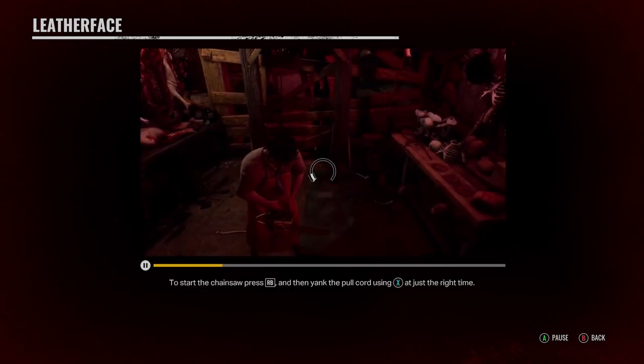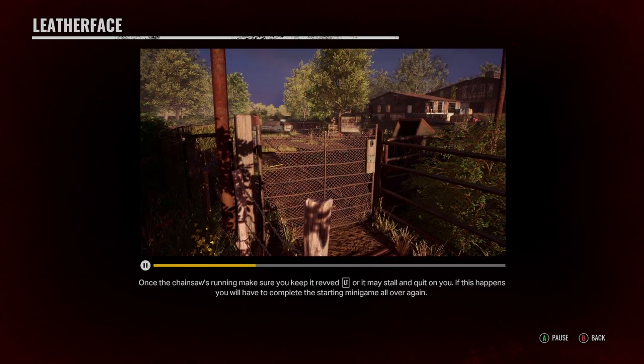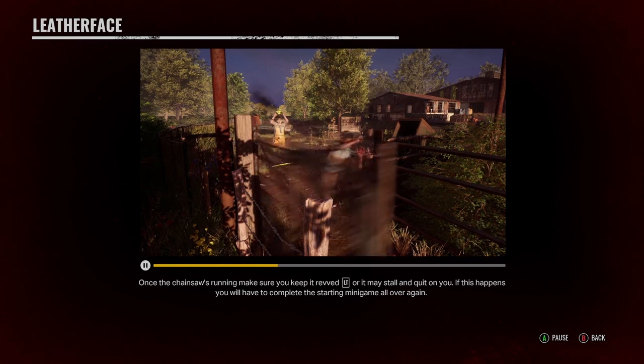To start the chainsaw, press the right bumper and then yank the pull cord using X at just the right time. Once the chainsaw's running, make sure you keep it revved with the left trigger or it may stall and quit on you. If this happens, he will have to complete the starting minigame all over again.